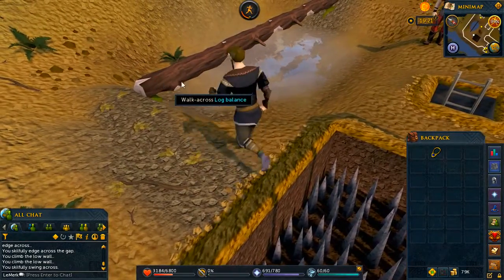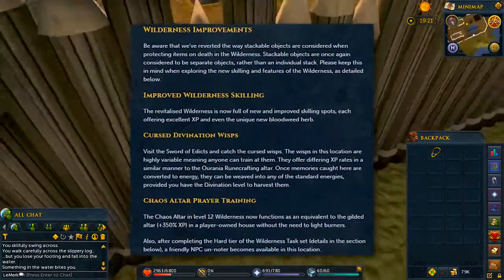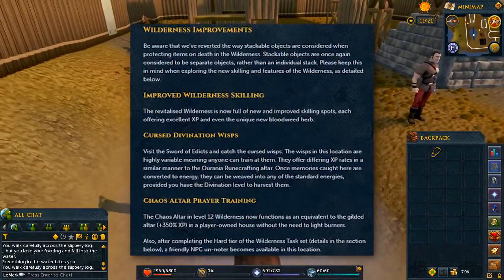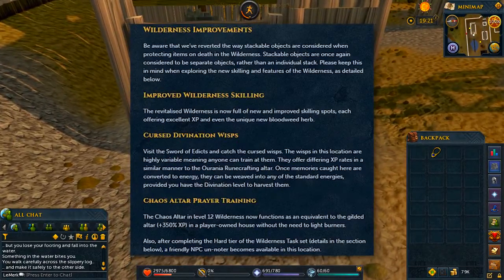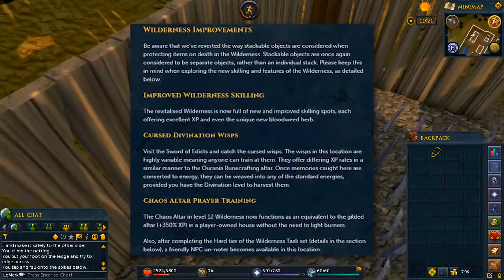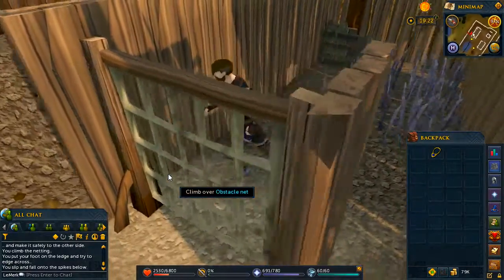There are so many more wilderness improvements and the list is so long that I'll put the link to the news article in the description, but I'll show you a little part of the list so you can see some of the new features. I think they did a pretty good job with the wilderness improvements and the tasks — there's so much stuff you can gain from this. Obviously higher level players are going to get way more out of it, but that's why you've got to grind and work hard to enjoy all this good stuff.